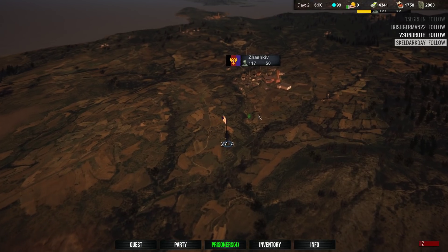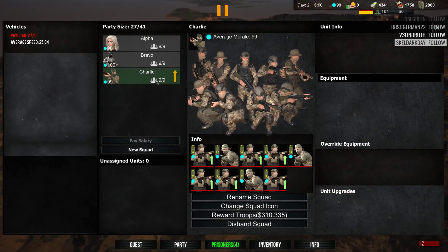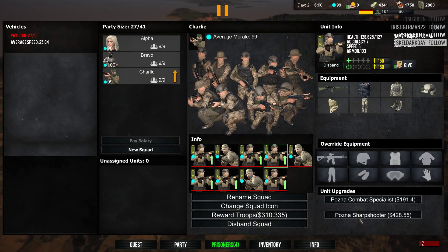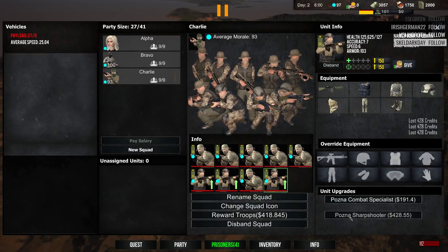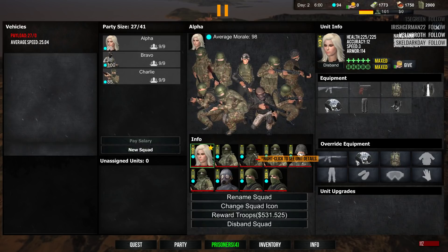Alright, we got four prisoners. What was my party looking like? Oh, we got a couple upgrades here too. Let's get these sharpshooters going — we got enough money. Definitely one of the more expensive units to upgrade, but now that we got a whole team of them, we're gonna be pretty good at range.